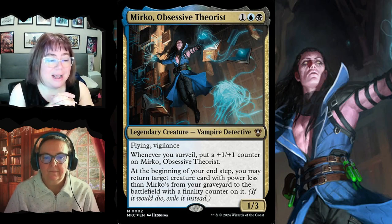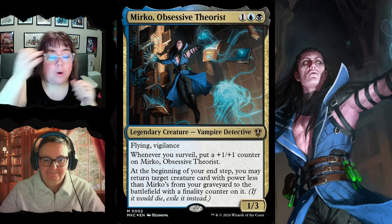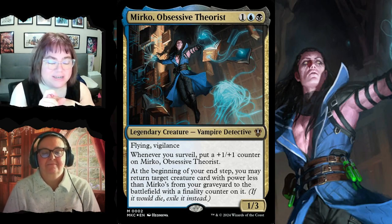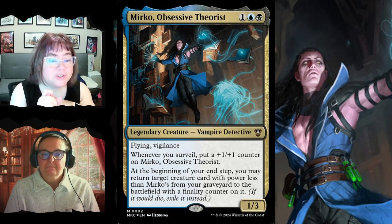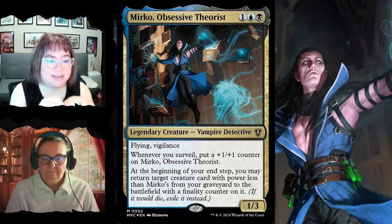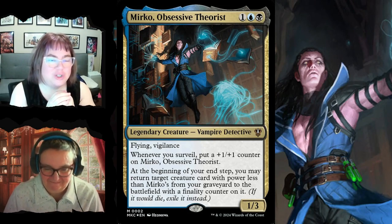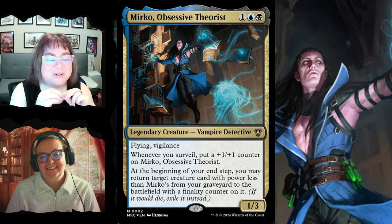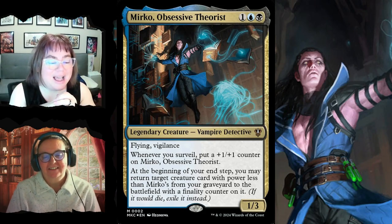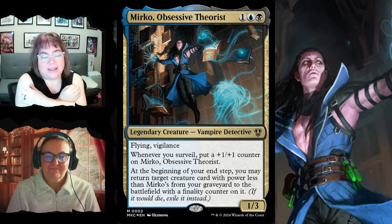Our commander is Mirko, Obsessive Theorist — a lovely gentleman with a bunch of books. For three mana he's a 1/3 with flying and vigilance, which is great for a commander. Whenever you surveil, you put a +1/+1 counter on him. You're going to be surveilling a lot, so he has the potential to get really big really fast and get in for commander damage. Don't feel bad about taking someone out with commander damage — that is how you win.